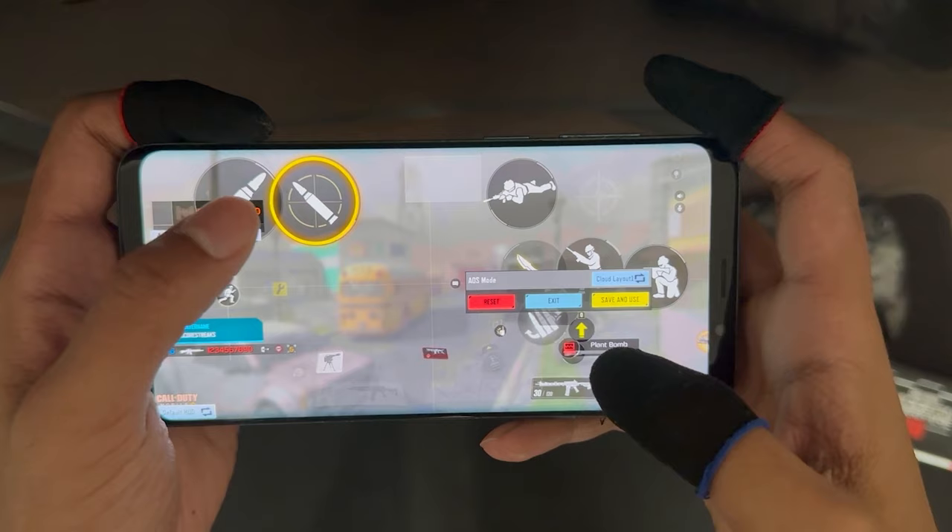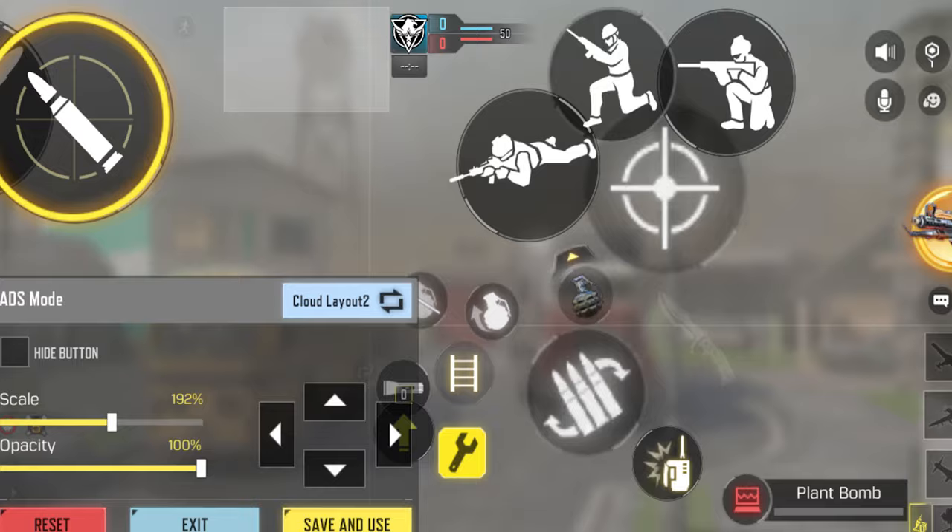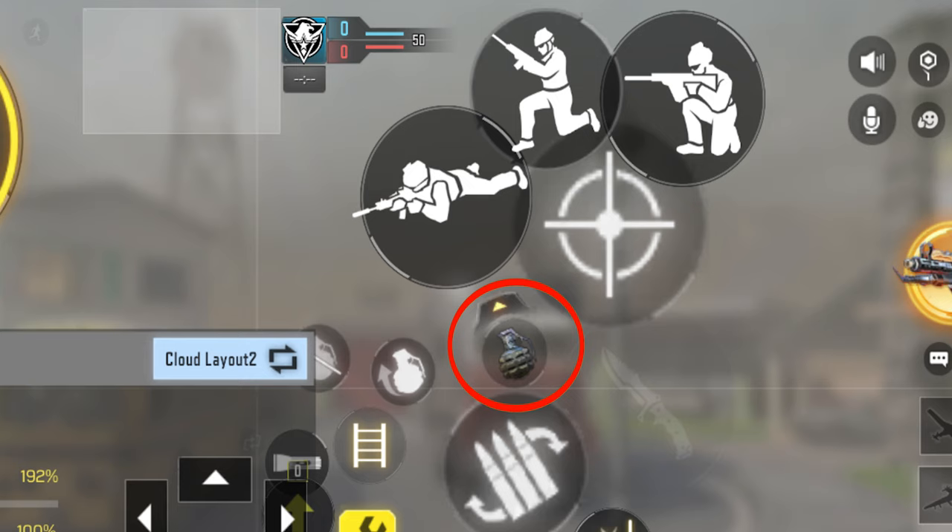Let's start by talking about the layout of this HUD. On the upper right hand of the screen, we got our jump, crouch, and prone buttons along with our ADS button. Our lethals and tacticals are gonna be below our prone button for better access, and the less important buttons are gonna be placed right here.